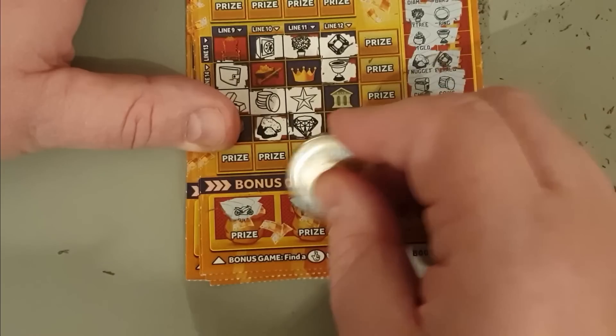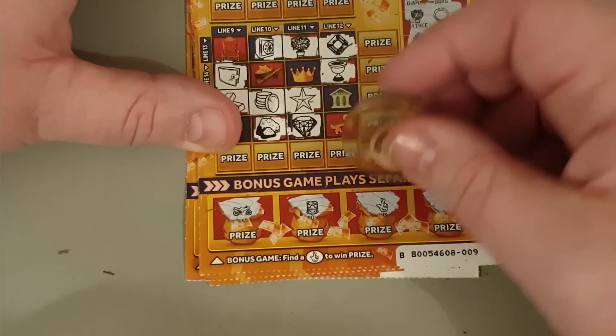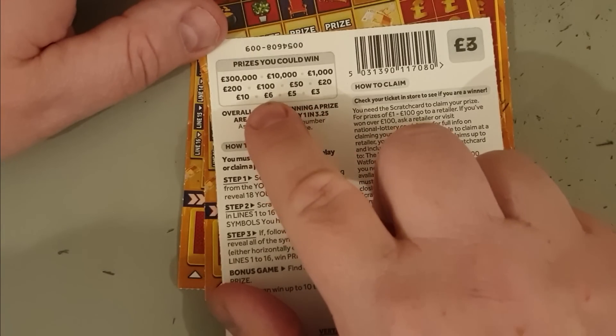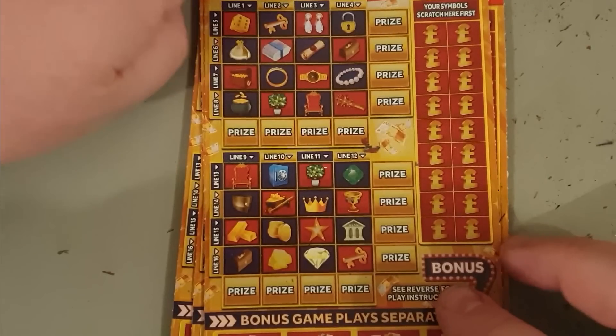Motorbike, roll of notes - yay, lucky fingers! And a yacht. Will it be three pound again? No, it's a fiver! So we're working our way up the prize table. We've had three, we've had five - what's the bet it's going to be six next?